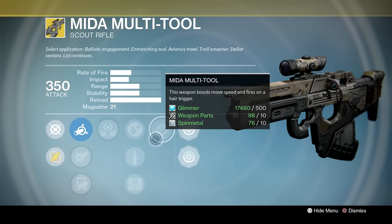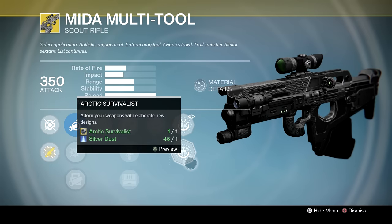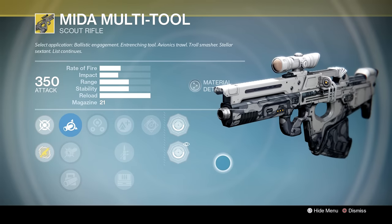Quick Draw if you want to be drawing your weapon unbelievably fast, and then Field Scout for some extra ammo. Of course we've got the Multi-Mider Tool perk — this weapon boosts movement speed and fires on a hair trigger. Doesn't the Special Ops look nice? And then if you want to be all camouflage in the snow, you've got the Arctic job as well. That's really nice.